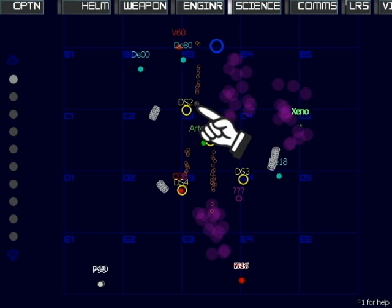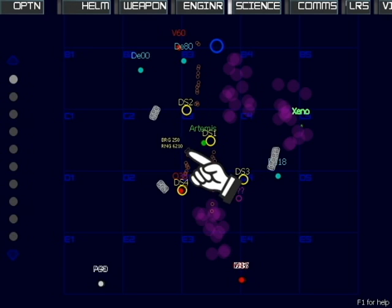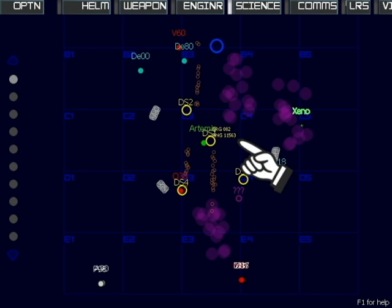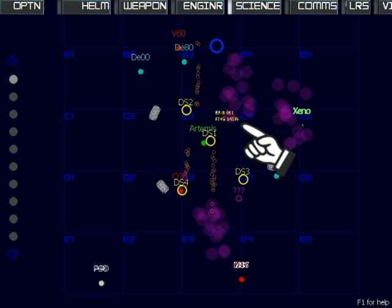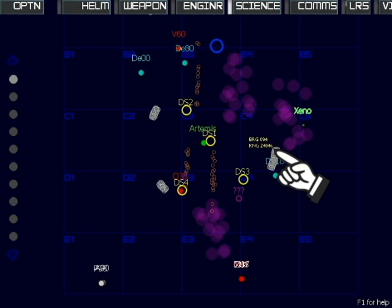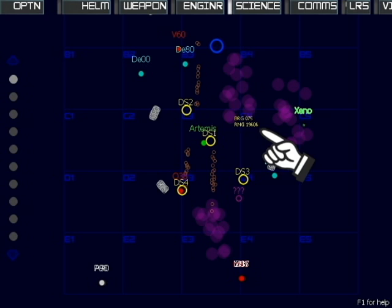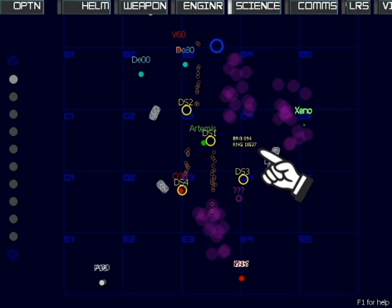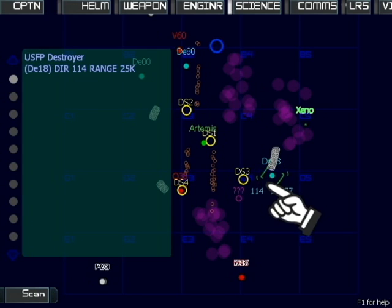These groups of vertical brown dots are asteroid belts. The Artemis can be damaged by hitting an asteroid at high speed, and asteroids can get in the way of your torpedoes. These regular white groups of blinking dots are minefields. Each mine can cause serious damage to the Artemis. Enemy ships and friendly ships — like this destroyer, which is already too close to this minefield for comfort — are at risk.